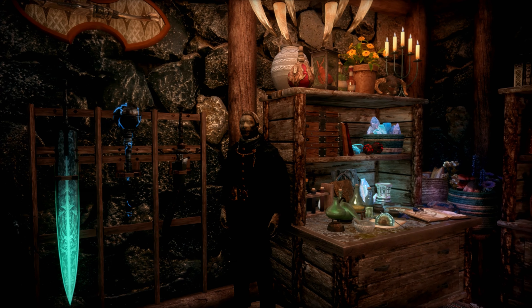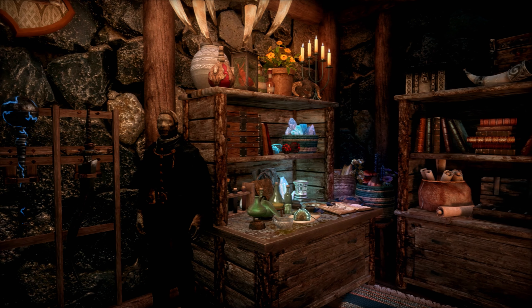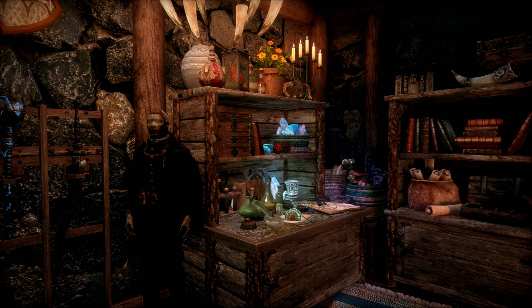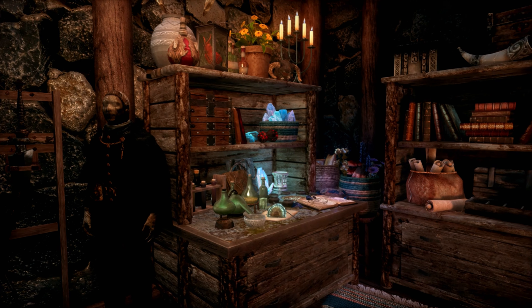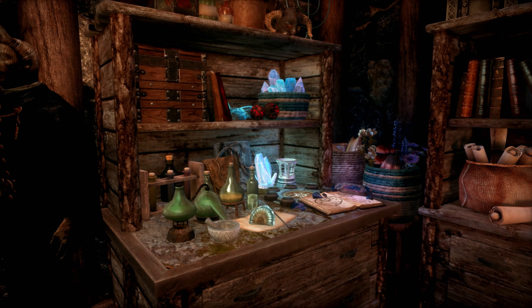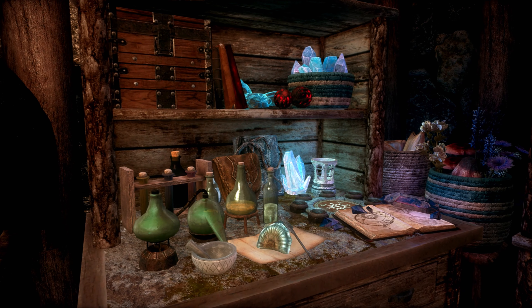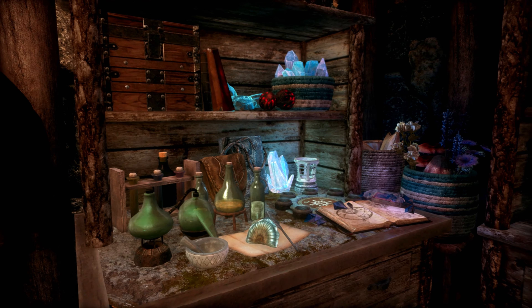Next we have a crafting corner. Check out that cool candelabra on top and that floating heart in the jar. You have named storage for alchemy gear, ingredients, and soul gems. And you have a dresser, chest, and urn for additional storage. And check out this custom alchemy lab and arcane enchanter — pretty cool.